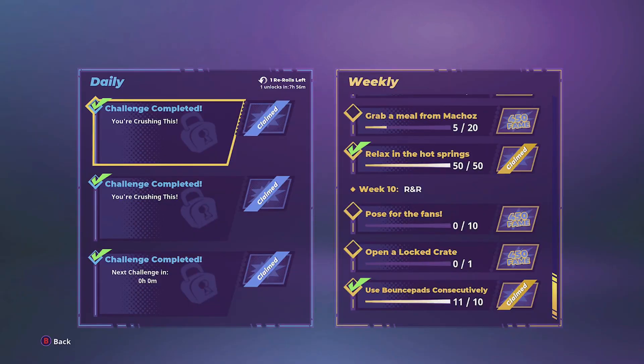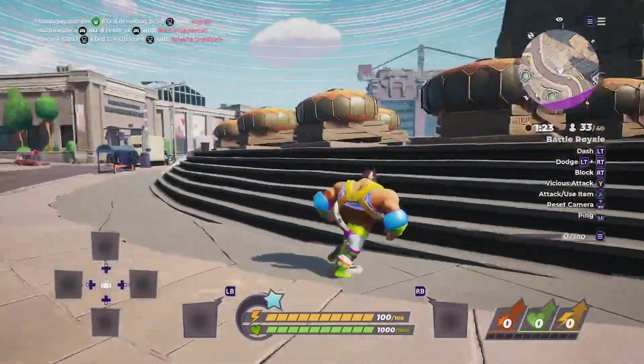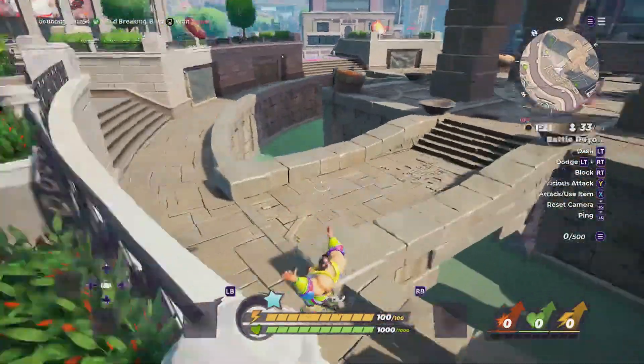That's the first weekly this week. We've also got open a lock crate, which you need to find a key bat to do, and then find a lock crate — I've not seen either yet. And pose for fans: you just need to find one of those. In fact, there's one over here, see, in the middle there.